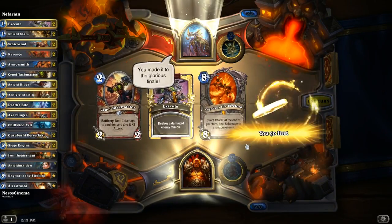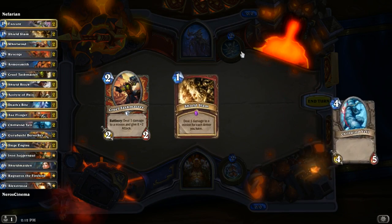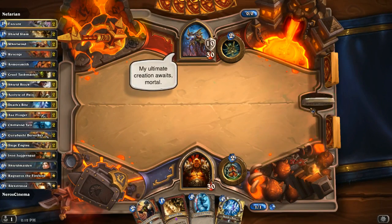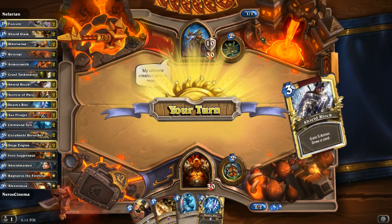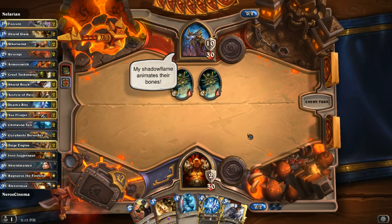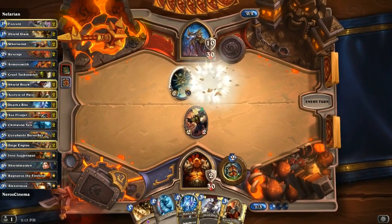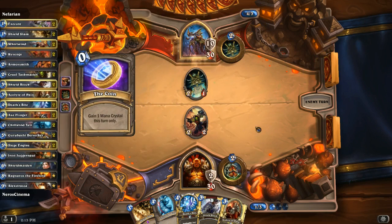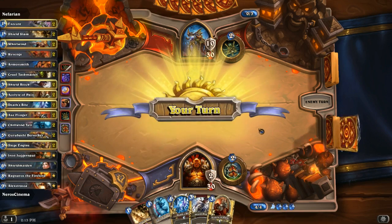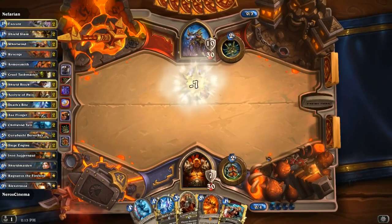We made it to Nefarian again with the Dragon's Bane deck and we will have Ragnaros' help in this fight. Cruel Taskmaster to get rid of his guys early, Chill Wind Yeti ready. His ultimate creation awaits. I'll armor up, waiting to use the Taskmaster. After he uses his ability, the Taskmaster can kill one of the Bone Constructs. Twilight Drake — not a big fan. I can kill the Twilight Drake this turn with Shield Block and Shield Slam. That's a heck of a combo. Shield Block into Shield Slam — beautiful.